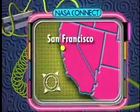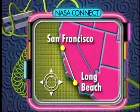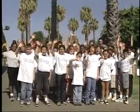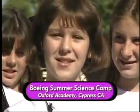NASA Connect traveled south from San Francisco to Long Beach, California for today's hands-on activity. Hi! We're from the Boeing Summer Science Camp. NASA Connect asked us to help you learn how to do this show's hands-on activity. It's called In the Safety Zone.